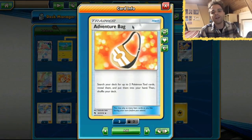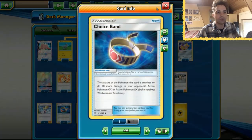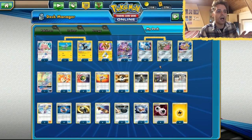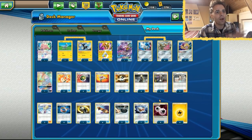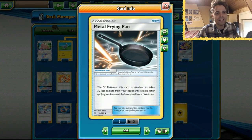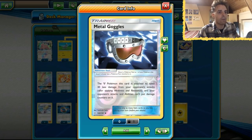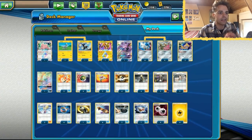How do we get out our tool cards? We have Adventure Bag searching our deck for two tool cards, and there are a lot of tool cards to choose from. We have Choice Band for dishing out more damage. You could also maybe fit in Shrine of Punishment in this deck, but I don't think it's necessary since you get the one-hit KOs regardless. We have Metal Frying Pan for a little bit more defense, and Metal Goggles which lets you take 30 less damage and prevents damage counters from abilities — very good against things like Weavile.